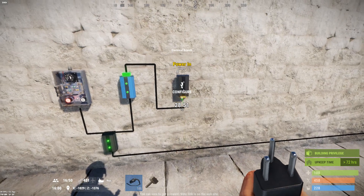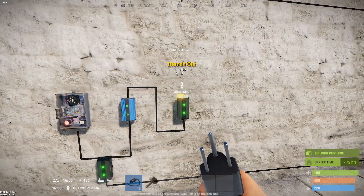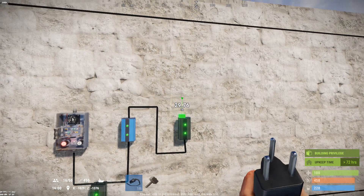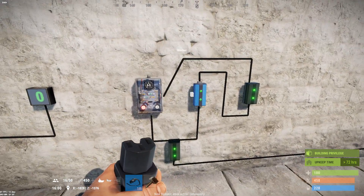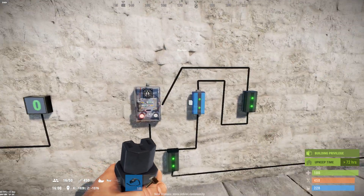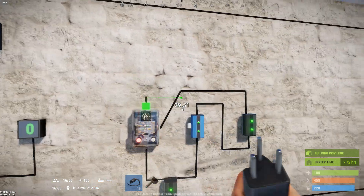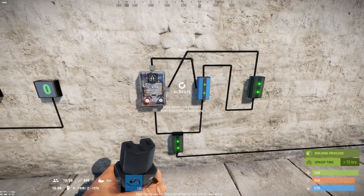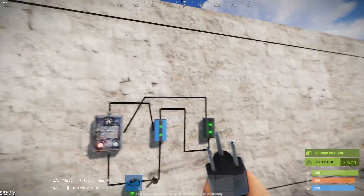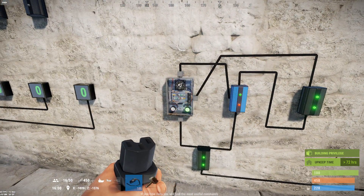The output from the blocker is going to go to a branch — I prefer the branch over a split. Then the branch is going to come back and trigger the timer. So every time this occurs it's going to loop for one second, because that's what the timer is set to. A timer triggers the blocker, the blocker triggers the branch, the branch triggers the timer — and that's your loop right there.